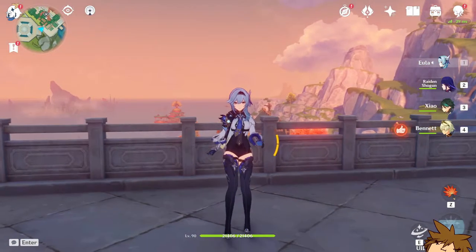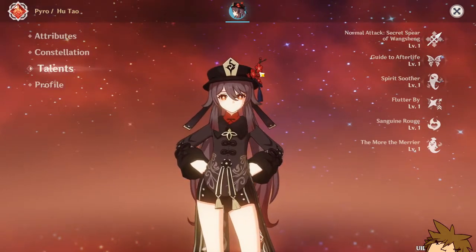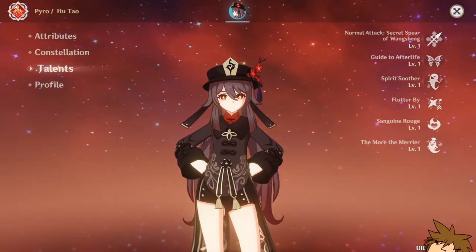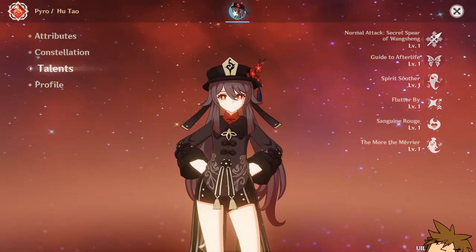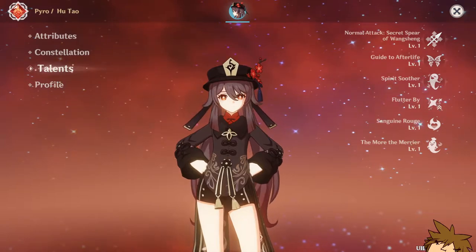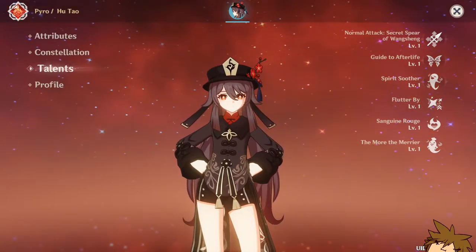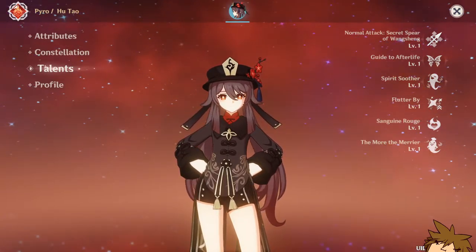Since Hutao scales off HP, the Staff of Homa is going to be her best-in-slot weapon — it's the weapon that came out alongside her originally. There are other options: the Engulfing Lightning has energy recharge and attack bonus but is just okay; the Primordial Jade Spear is good for crit rate but not much else; the Catch is good but mainly for the burst; and Skyward Spine isn't that great either.